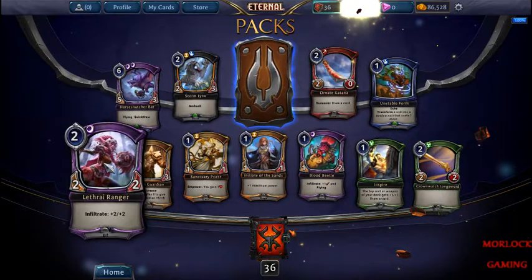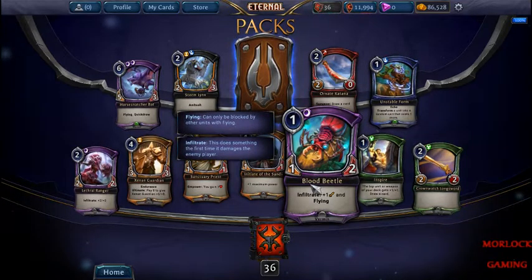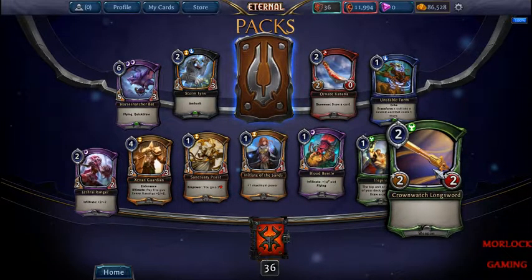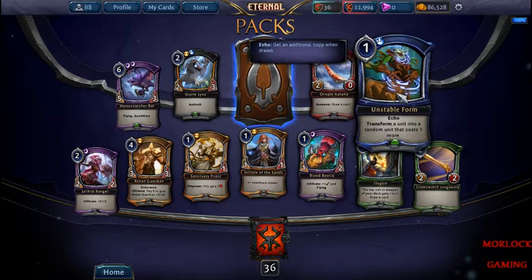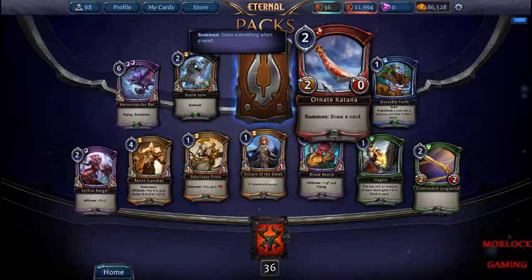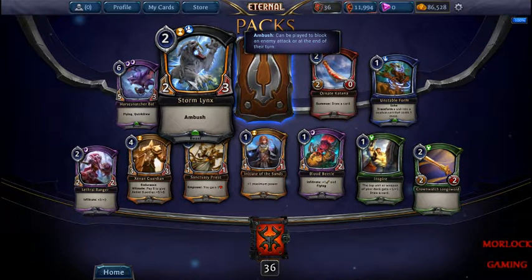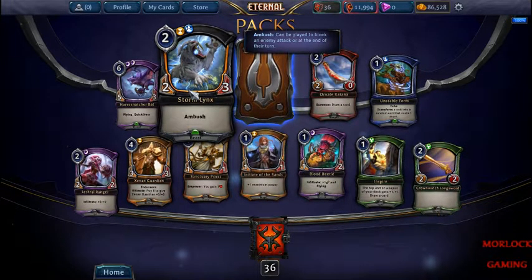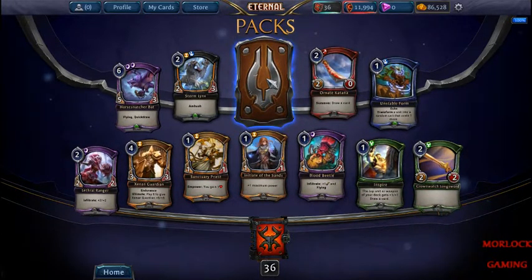Again, I like him. Very good here. Inspire — it's a decent weapon, I like it. People don't usually play it at all. I've seen decks trying to use this. Ornate Katana is in a lot of the beatdown decks. I'm surprised that deck doesn't use these just as kind of an early blocker — like a Legendary in the last pack.